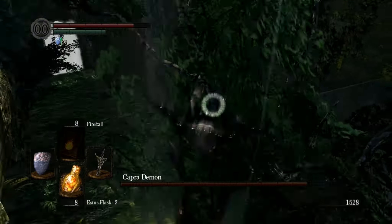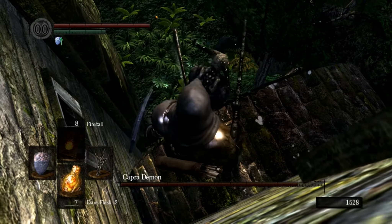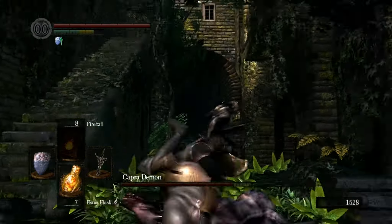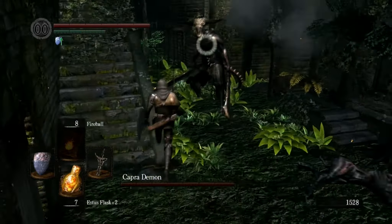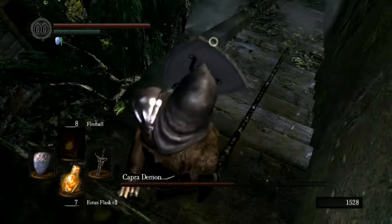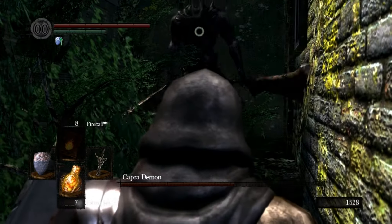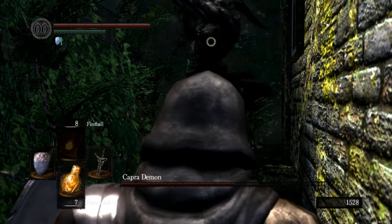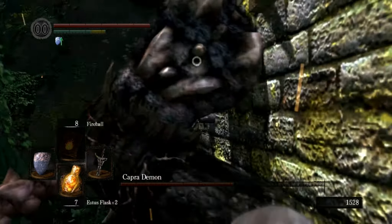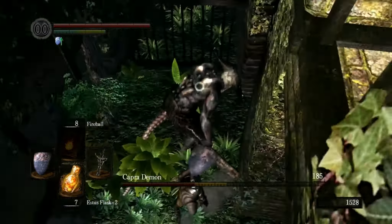Out on this little walkway, Capra Demon rarely steps out here, and if he does, he rarely hits you. Maybe like one in four hits that he swings actually connect, but most of the time he just falls off, and you can either throw firebombs at him or just jump on him and kill him.